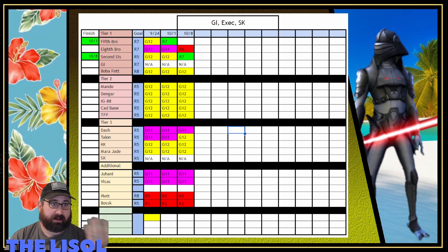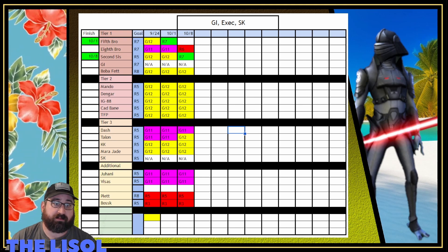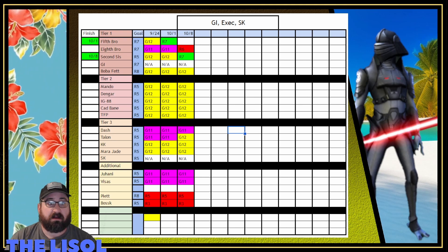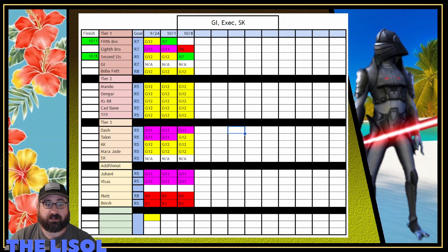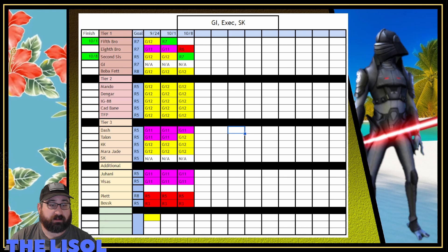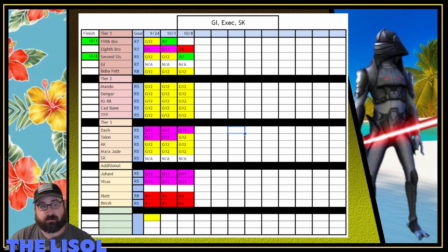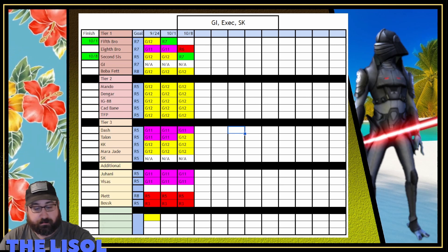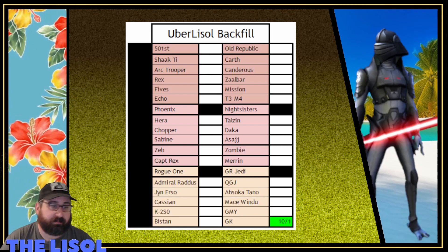As you can see, I got Second Sister up to relic seven this past week, and I got Eighth Brother up to relic six. I have almost all of the characters on my farm at G12 now — just one G11 for a requirement, and then two more for the Star Killer team.